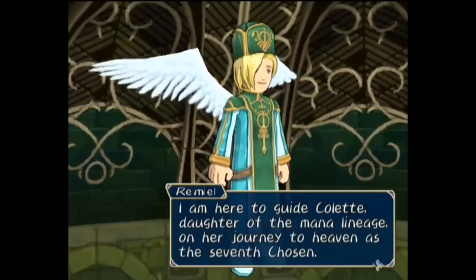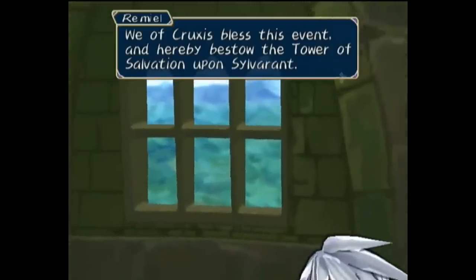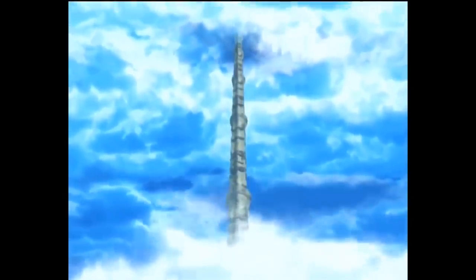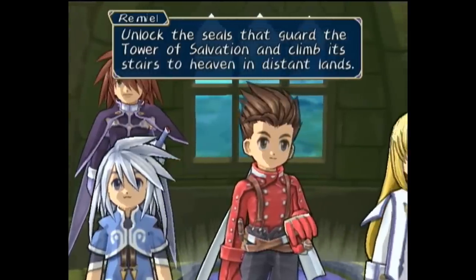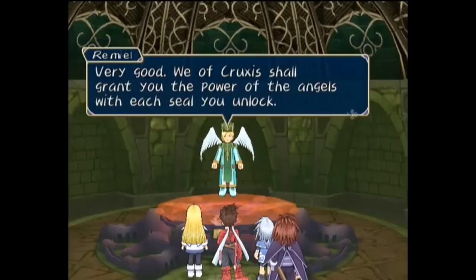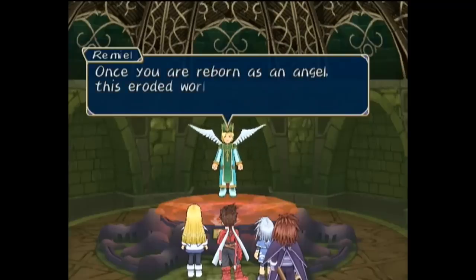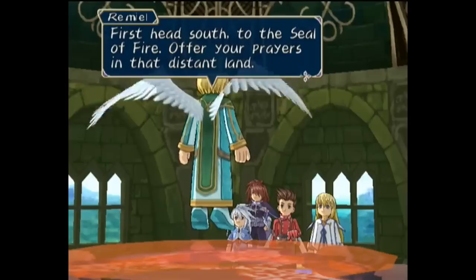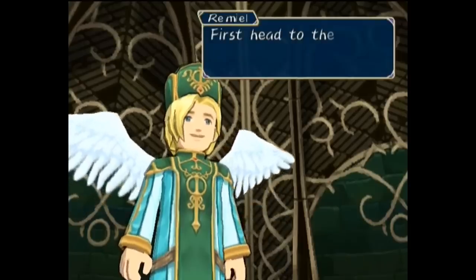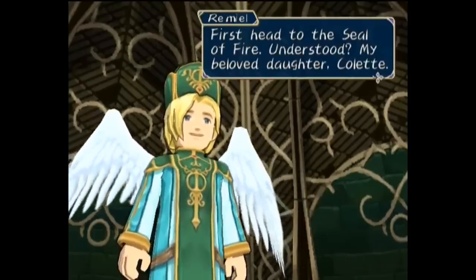An angel suddenly appears and descends, introducing herself as Remuel, and recognizing Colette as the seventh chosen on her way to heaven. Blessing Colette, Remuel reveals a Tower of Salvation upon Silveron, a tower stretching impossibly high. He urges Colette to travel and unlock the seals that guard the tower before entering and climbing the stairway to heaven, and with each seal broken Colette will be granted a power of the angels. Once she is reborn as an angel, the eroded world will be regenerated, and they are directed to the seal of fire to the south. Before departing, Colette asks if Remuel really is her true father, and he responds with some endearment, saying he'll wait for her at the next seal.